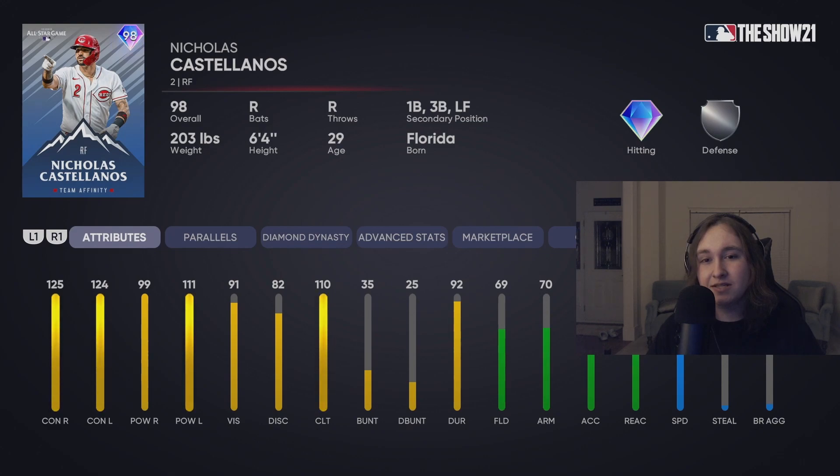Nick Castellanos — this card has insane batting stats. Fielding stats are okay. He can definitely get away with first or left field. But I don't think putting him in right would be the greatest idea because he does not have a good arm. Castellanos is a good first baseman and left fielder, and a potentially good pinch bat.